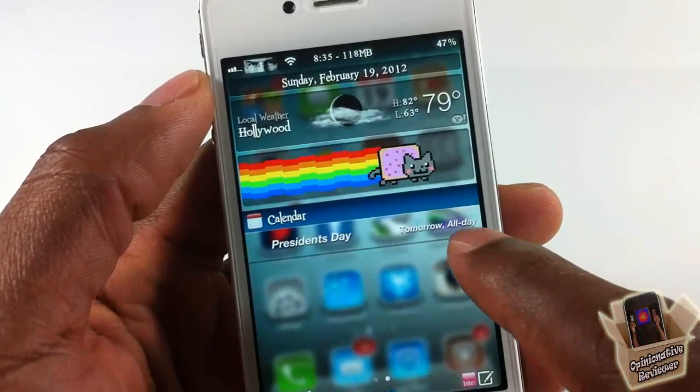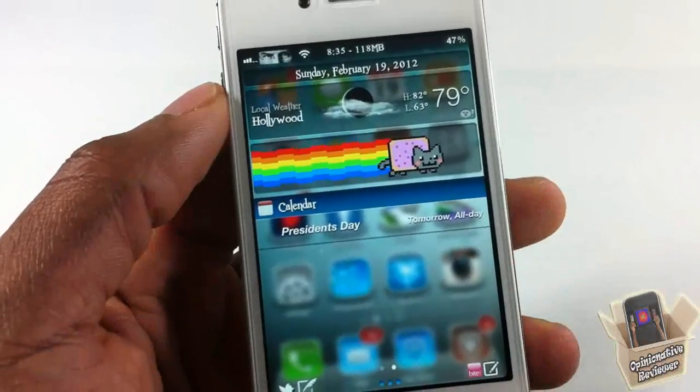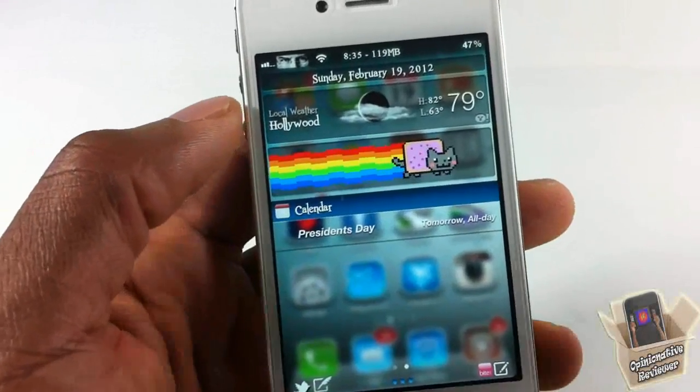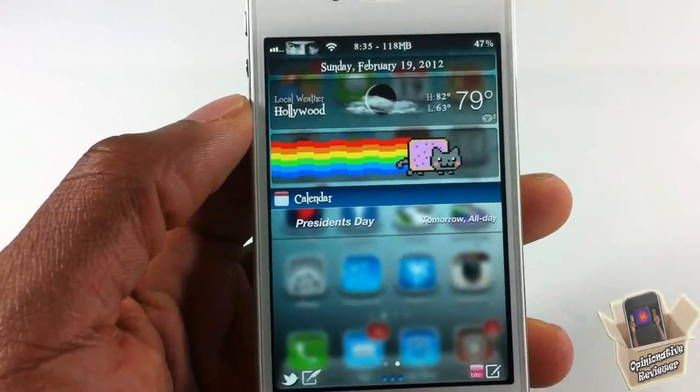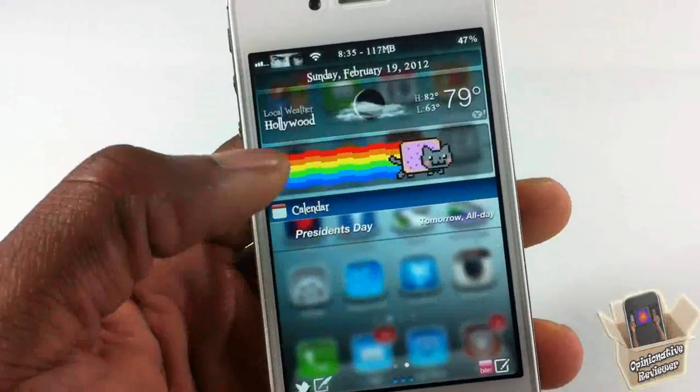But with this tweak, it just has the Clear button right away. As you saw, my hand touched the Clear button by mistake and it automatically killed all the notifications. I didn't have to touch it twice — just one time and it kills all the notifications.